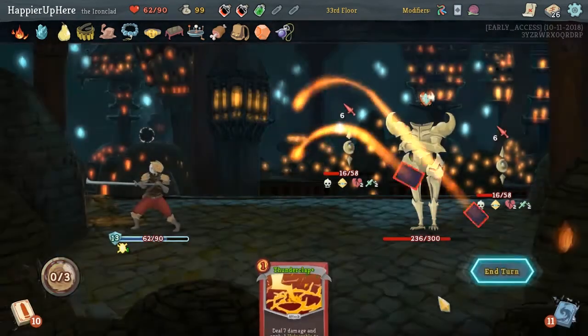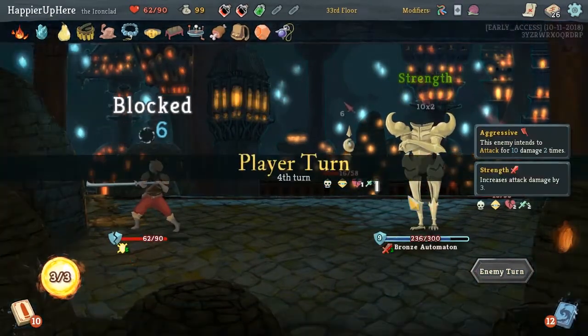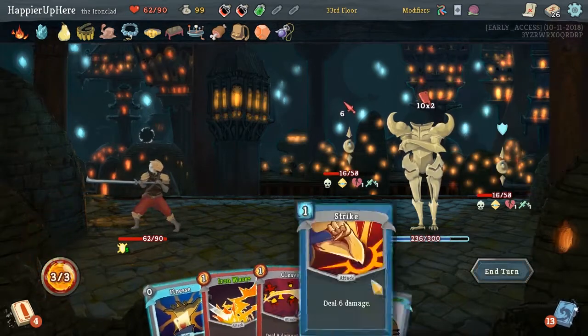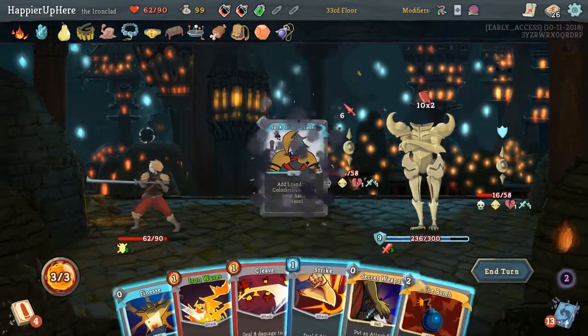We can always throw the Fear Potion or the Vulnerability Potion at the Bronze Automaton. Jack of All Trades - another one. This is great.